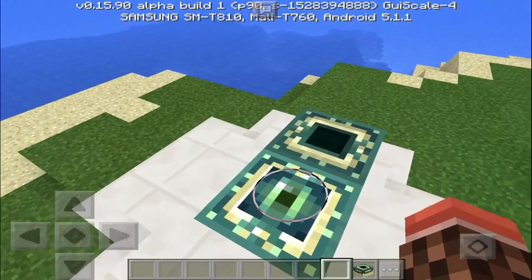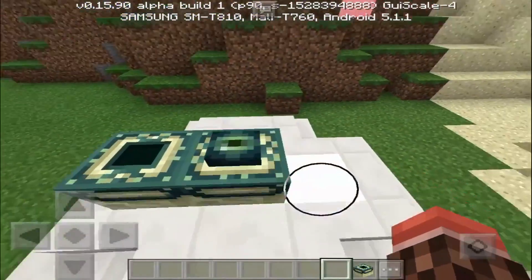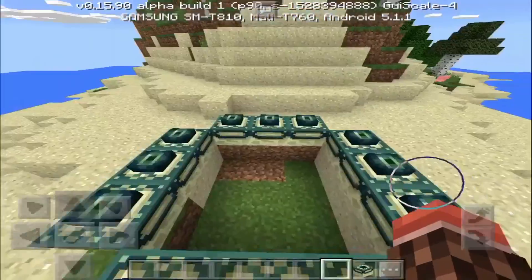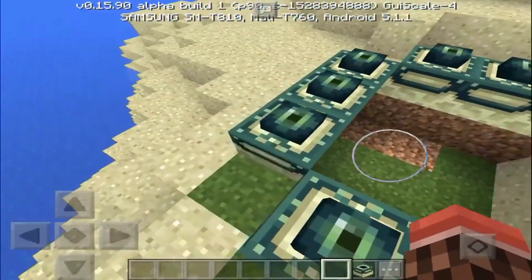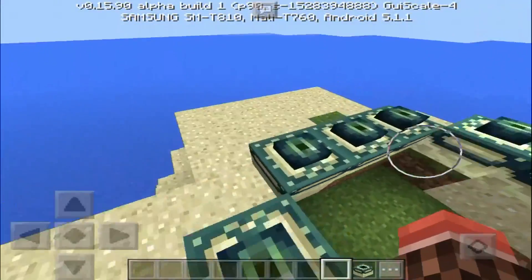That special eye is an item that's not even in Minecraft Pocket Edition yet — it's the Ender Eye. What you do is place the end portal frames in a configuration just like this, then put Eyes of Ender on top of them, and it spawns a portal in the middle. Sadly this isn't coded yet so it doesn't actually work, but it's really cool.